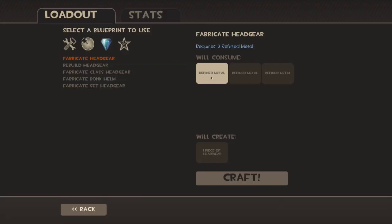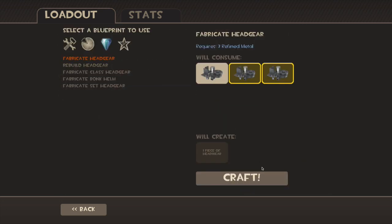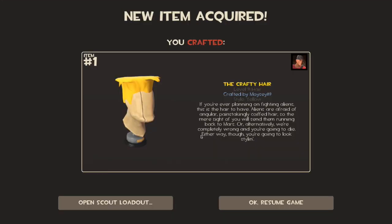Let's get in there, I want to see if we can get some more cool stuff. Crafting succeeded — the Crafty Hair. That is awesome. It's a promotional item for XCOM, and I'm really happy I've got that because that's another one that isn't a duplication. Fantastic craft, happy again.